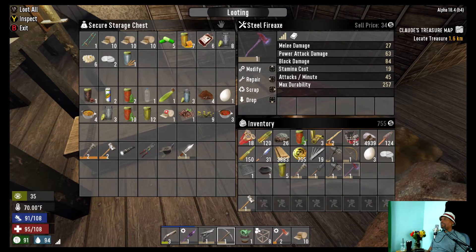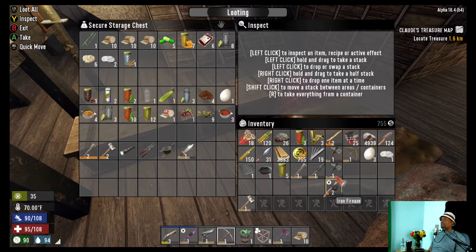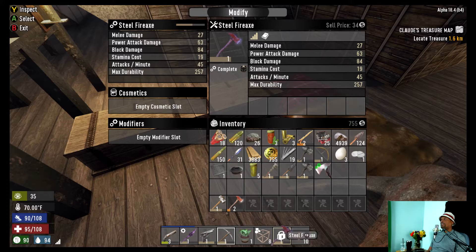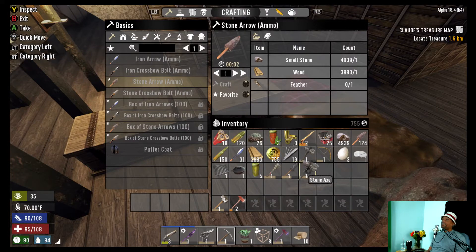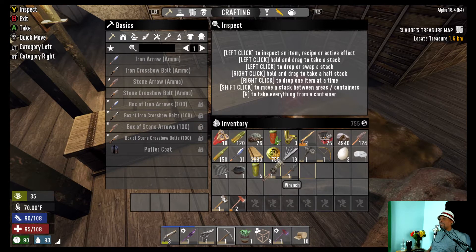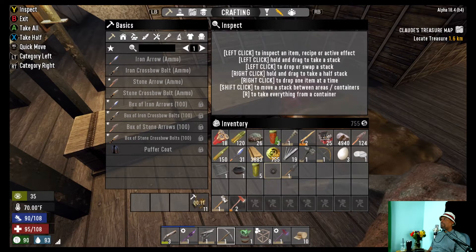We already have one of these — it's 34. This is a steel and this is an iron; we need to swap these out. We'll sell this one — let's get the mod off of it and put it on here. Alright, we have a hatchet, we can scrap this. Stone shovel — we need to keep that. Do we have a wrench on us? Let's scrap this.